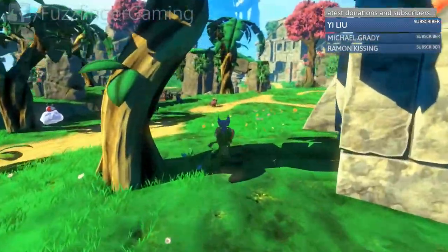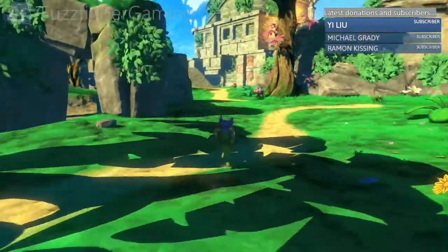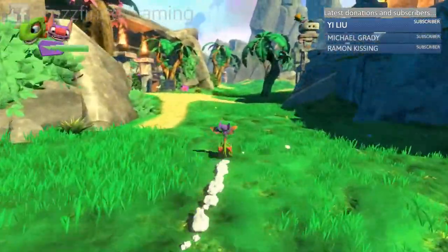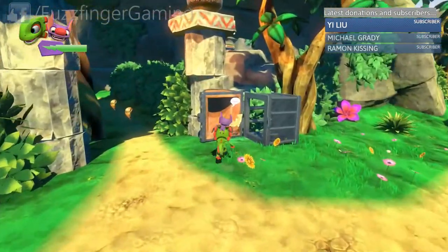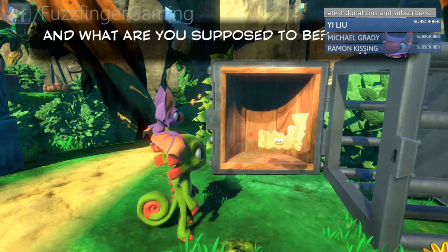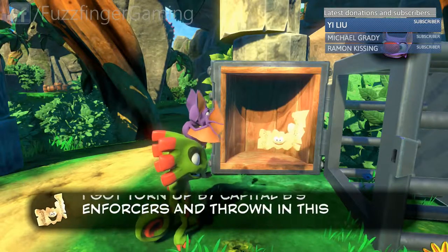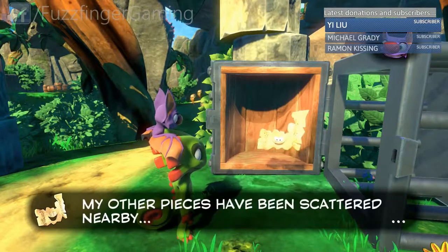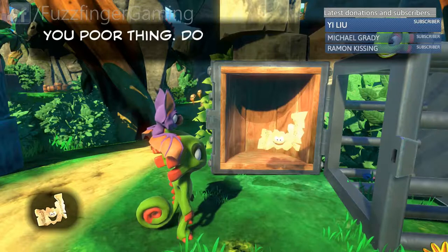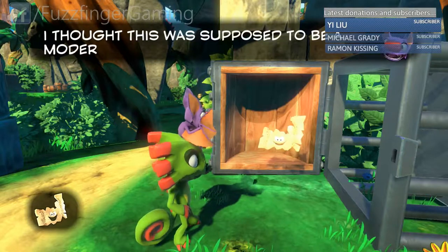So somewhere around here is the broken pagie. There's that dastardly cloud. I think it's kind of in an open cage or something. This is him over here - we'll say hello to him. So there are three fragments we need to find - three pagie fragments - and once we've done that we'll be able to earn our next pagie here.